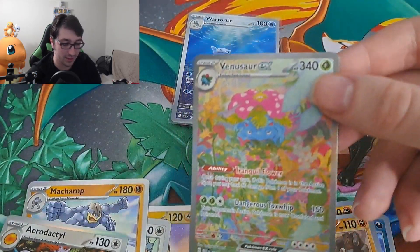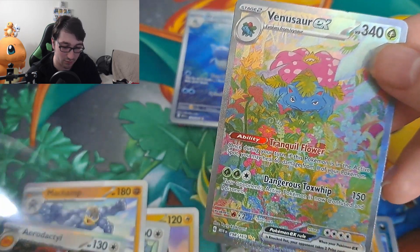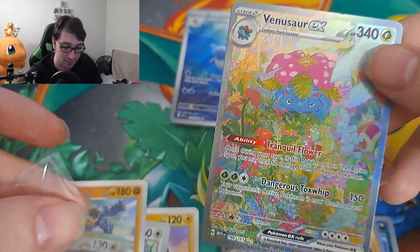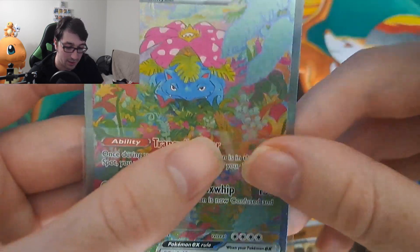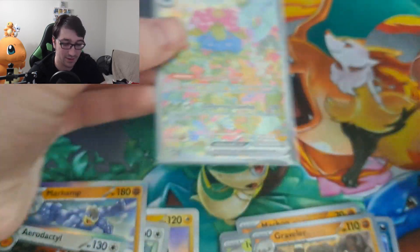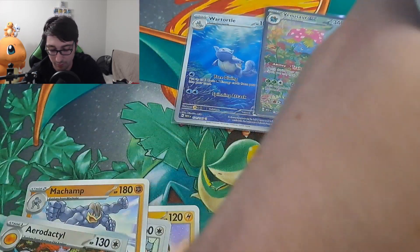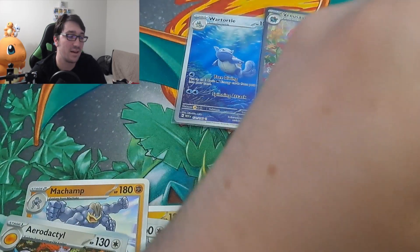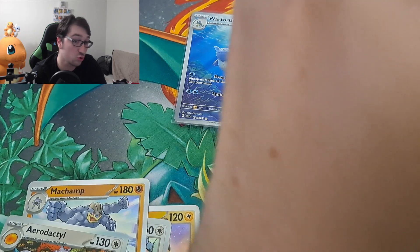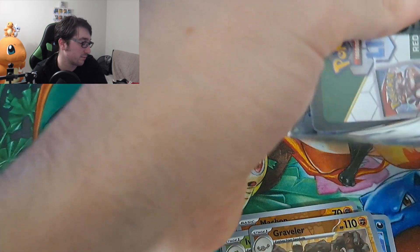We've got a Trainer Gallery Special Edition Venusaur — look at that! Do we have a second two-for-one deal? The side really made me think we had it... we have an Aerodactyl. But this card right here — legendary Venusaur. Tranquil Flowers: you can heal whatever active Pokémon it is, so you can just keep healing Venusaur. Absolutely amazing — hang out with Wartortle in the cool card club.